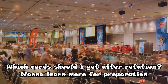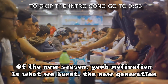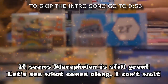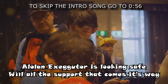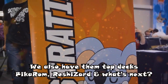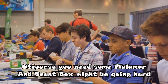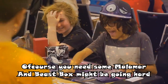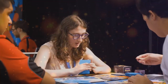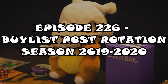Which car should I get after rotation? Want to learn more for preparation of the new season? Motivation is what we burst the new generation. It seems Blacephalon is still great. Let's see what comes along. How old Nick Zaggator is looking safe with all the support. We also have them top deck. Speak around Rashi's art and what's next? Maybe some cars that you didn't expect, like Nidoqueen and Blizzy — they do look sick. Of course you need some Malamar. And Beast Box might be going hard. All these changes might just sound bizarre but let's talk about what's in my binder. Episode 226 Buy List 2019-2020.